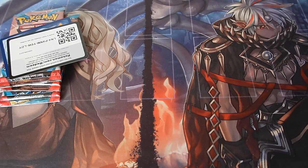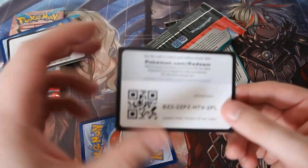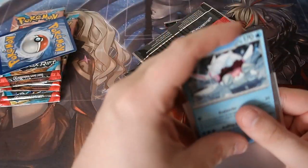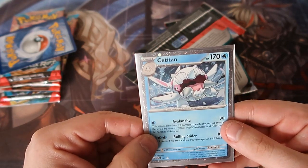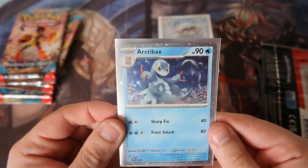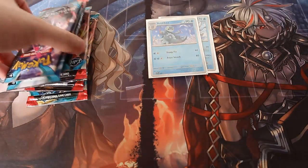I'm making content and I love it — I hope you love it too! So we've got ourselves six blister packs of Paradox Rift. There are your two codes — gone. Here's the first promo, a lovely glittery one — the evolution one. We got Cetitan, quite cool, very nice card. And then there's my favorite: Arctibax, the ice dragon type, pretty much the pseudo-legendary for Scarlet and Violet.